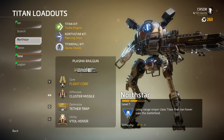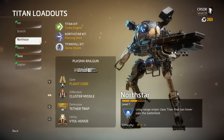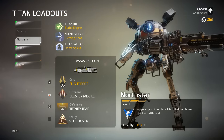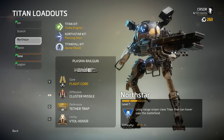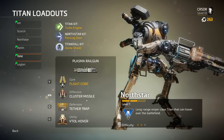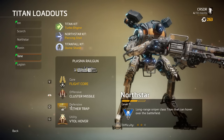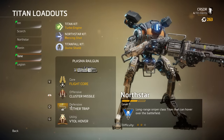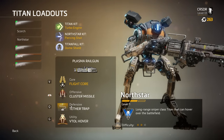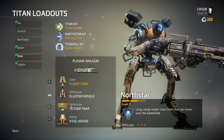Northstar is one of the most difficult titans for me to learn because it can go airborne. It can jump into the air and use its Flight Core to rain down missiles from above. It has missile reserves on top. It also has a Tether Trap — its best defensive capability — which locks an enemy titan in place giving you time to get away, along with a Hover ability to help escape.